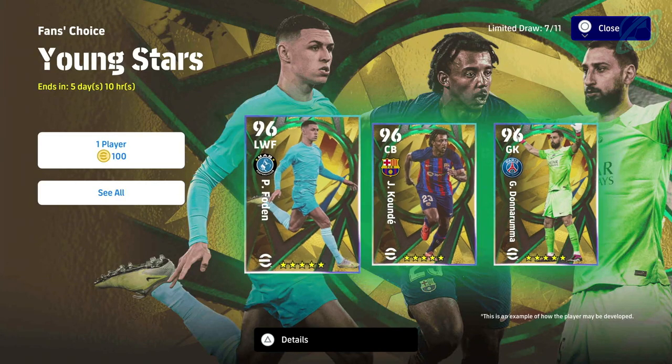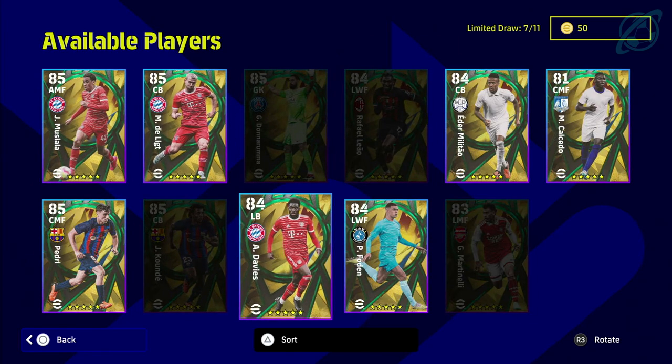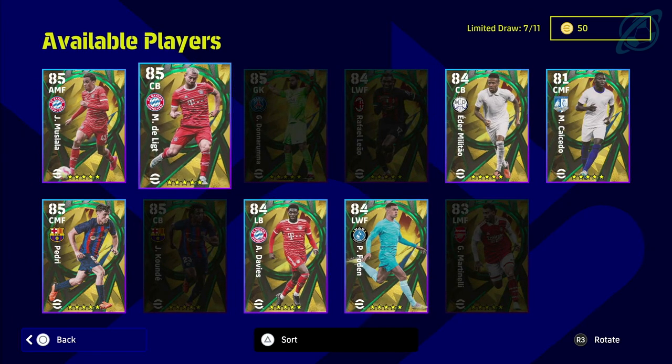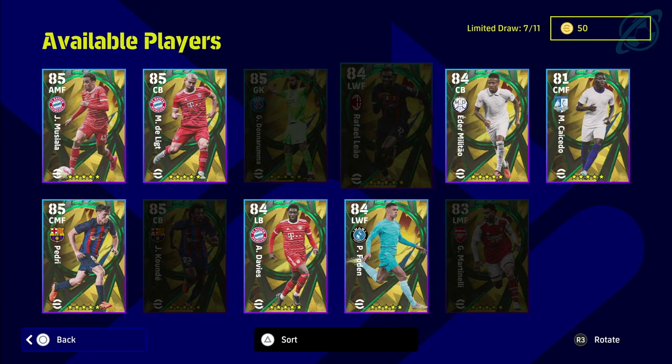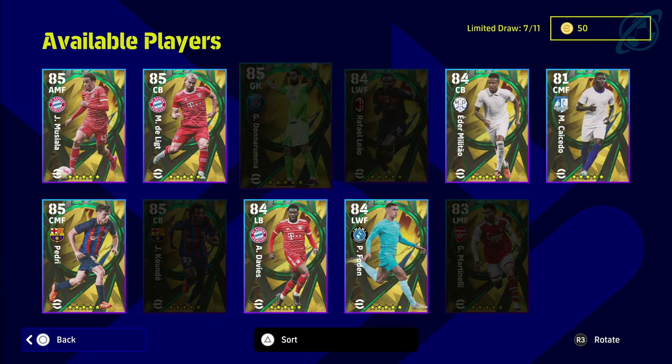For the Young Stars, I've spun four and got Koundé, Donnarumma, Leão, and Martinelli — those are the remaining guys before it's over. Donnarumma is definitely one of the picks. Let me know if you got him — there's a debate whether Courtois, Oblak, or Sommer is better, but I'm still Team Donna. He saves me more often than not and is a big performer every time I get to Division One. Are you Team Donna, Oblak, Courtois, Sommer, or someone else? Hope you enjoyed — subscribe and peace!